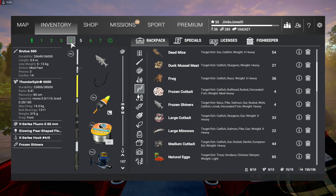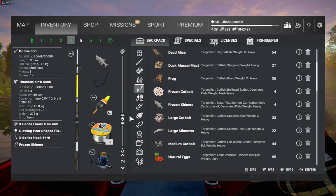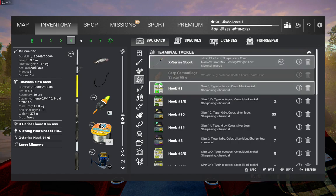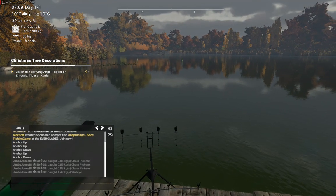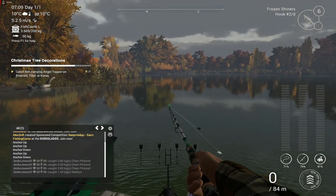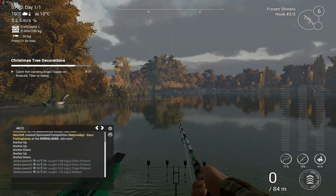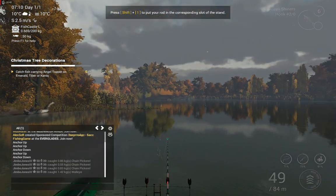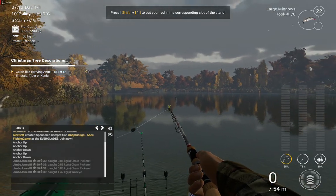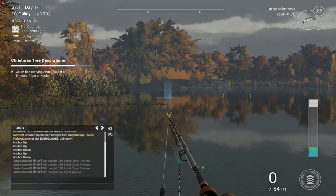And then if I can get the distance on this — I haven't brought the right rod with me, needless to say, always doing this — but if I can get the distance I'll put that in as well, probably with just large minnows on as well. I have a feeling that's not going to get the distance, but we can put the other two in anyway and see how we go on. So it's frozen shiners on a 2-0 on or around the usual pike alley spot, and then large minnows on a 1-0 in the same sort of area.